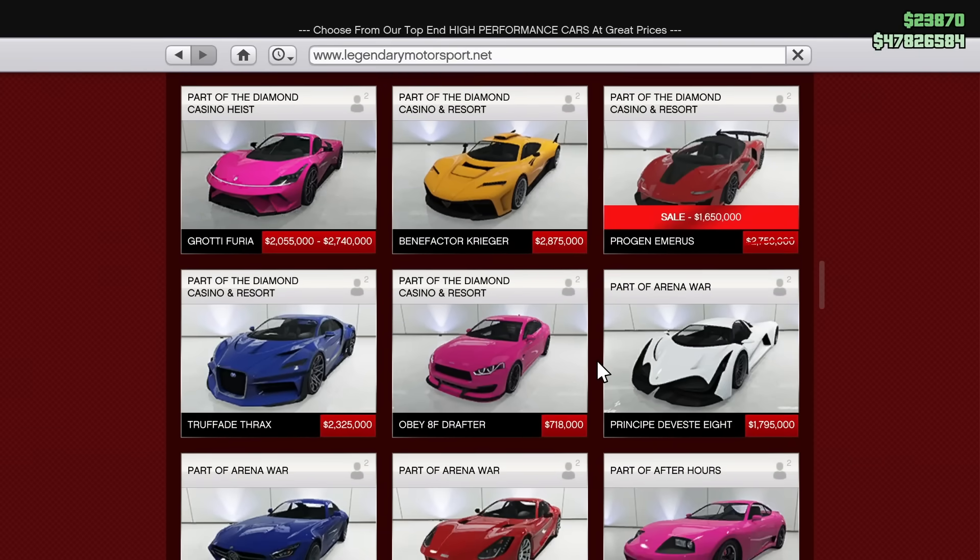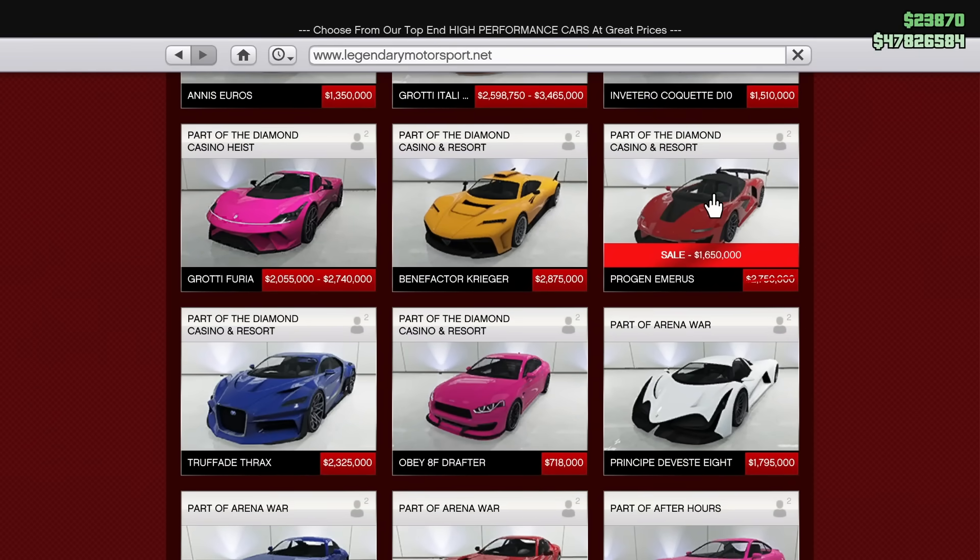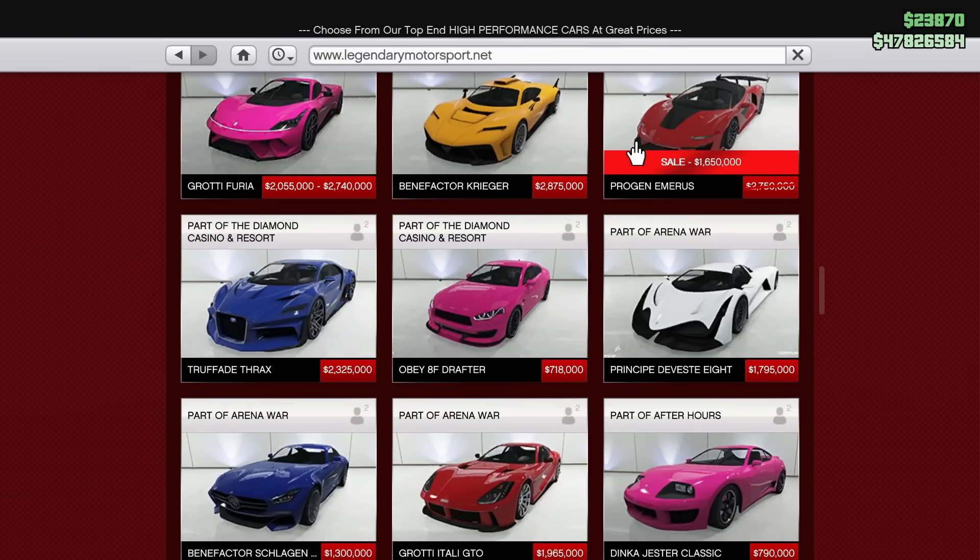Scrolling further down we have the Progen Emerus discounted this week, which is definitely a car you should pick up if you have lots of money saved for the DLC coming on Tuesday. However if you're a little on the broker side I would probably avoid buying these cars. The Emerus is one of the best supercars in the game for racing with really good performance overall.